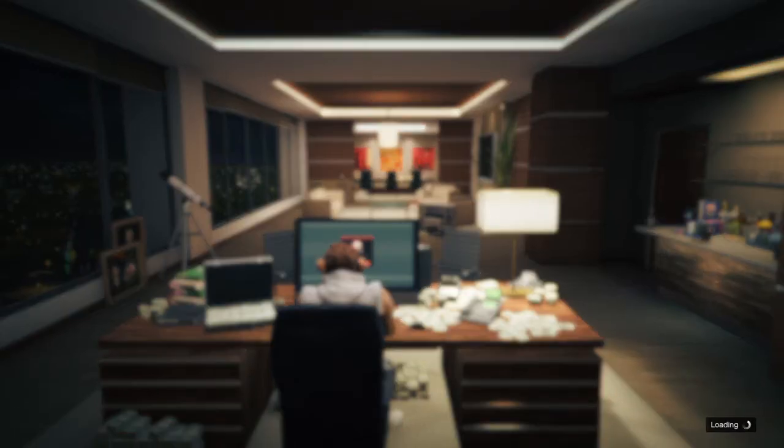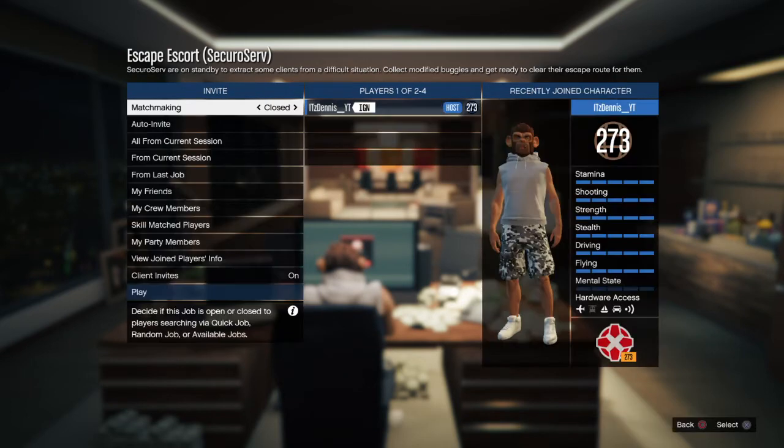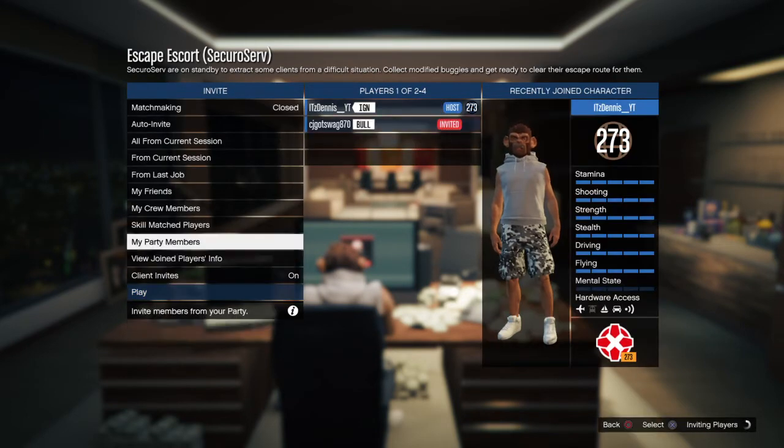Today's mission is the Ramp Buggy mission. The reason I'm doing the Ramp Buggy mission is because it's the fastest way to actually make money out of any of the missions — it's the quickest and gives you the same amount of money as any of the other missions. I'm going to put it on hard, and even on hard it is super easy. I'll be inviting my friend CJ, so big shout out to CJ for helping me out with today's video.